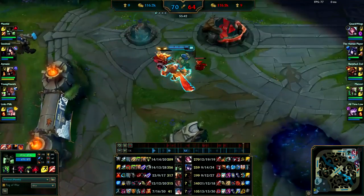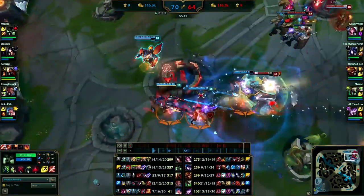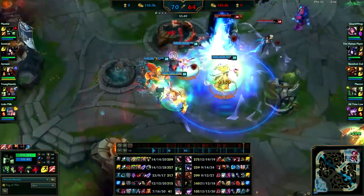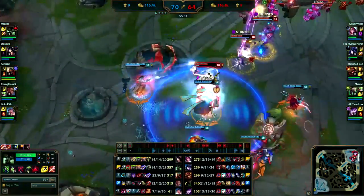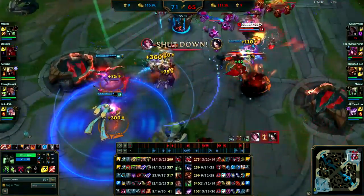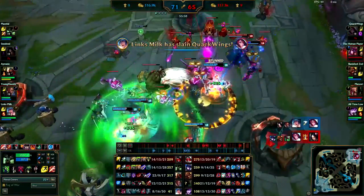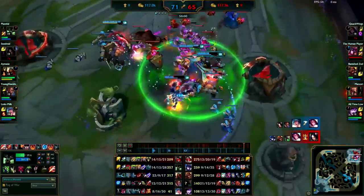You don't have Baron buff so your super minions aren't that strong, but you do have two from each wave coming in. Just peel and then see Twitch — ult him. That's that simple. You go for Twitch, he gets away, that's fine. You get Brand. You played that right — you forced a lot of stuff with your ult.